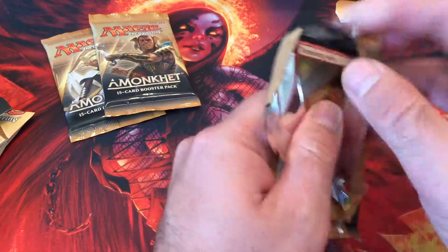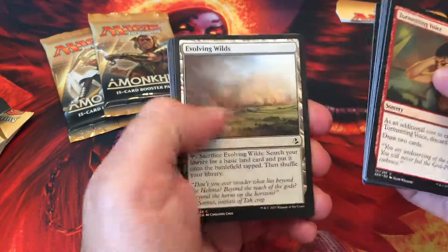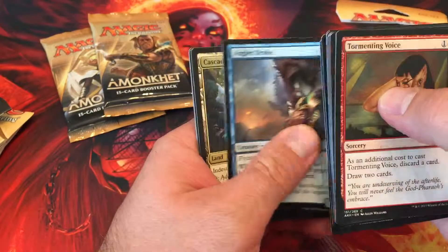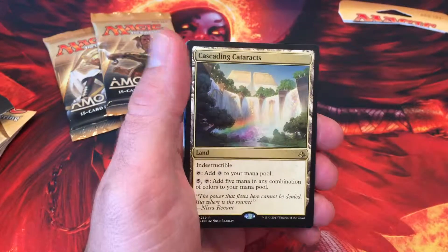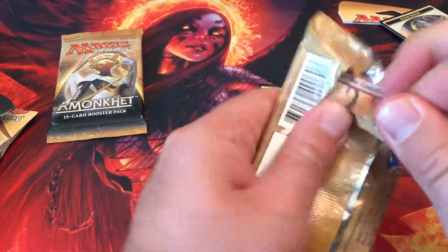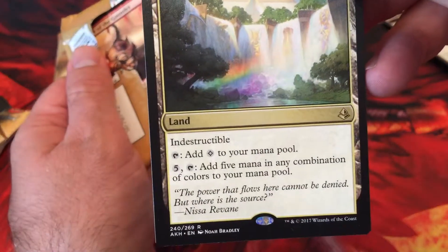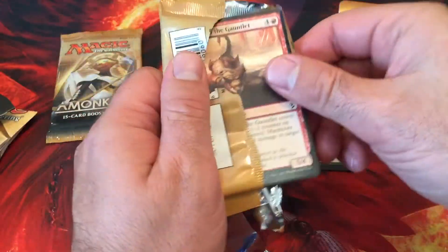Pack number one. No good on commons. Got a Cascading Cataracts. It's a rare land — it's a 50 cent land, but whatever. Lift Keeper token. It's always easy where it lands. Add a colorless, and then you can pay any five mana. I guess it could work in commander decks or something.